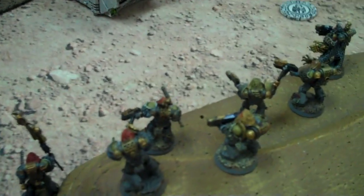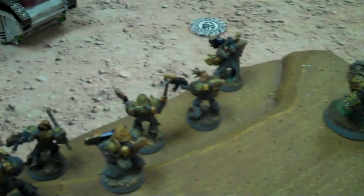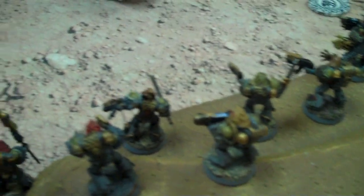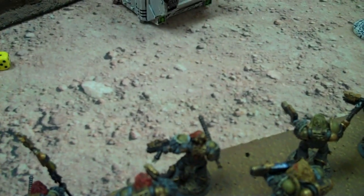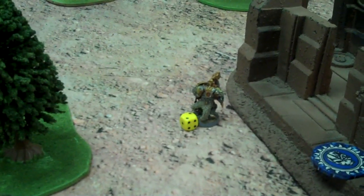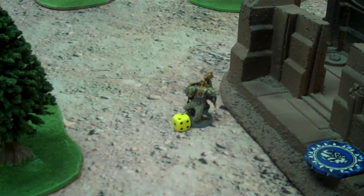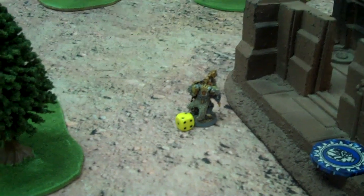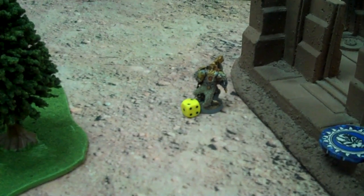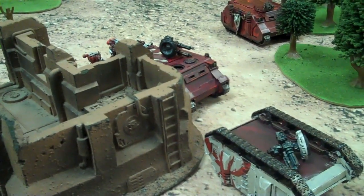Thomas put a squad of Grey Hunters right here and he killed a bunch of stuff last time - a couple of Rhinos. I managed to get two Grey Hunter squads into combat with his one Grey Hunter squad and wiped them out. And over here, the Wolf Guard battle leader actually took out the Wolf Lord - he's promoted, he will be a Wolf Lord from now on. I've got Thunder Wolves coming, so I'm just going to chop him off at the body and put him on a wolf. And we blew up a Razorback over there as well.